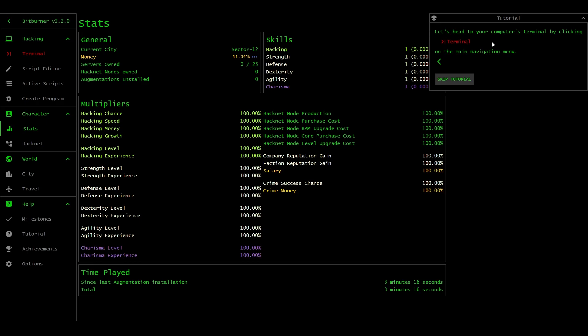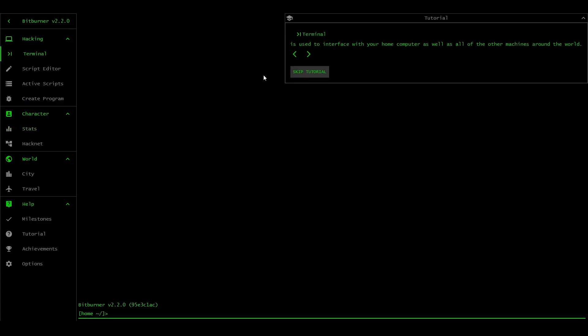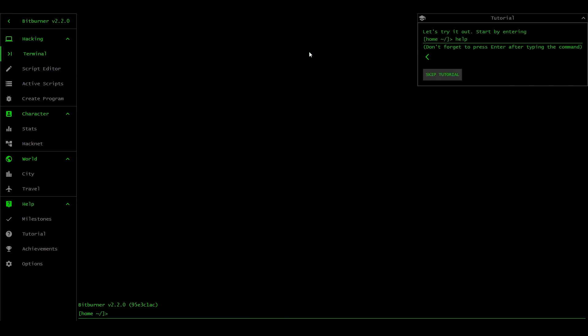Stats show a lot of important information about your progress such as your skills, money, and bonuses. Let's head to the terminal by clicking terminal. The terminal is used to interface with your home computer as well as all other machines around the world. This is cool - it's a little bit more hands-on. It's a little less Hollywood hacking, though it still kind of is. Hacknet is a bit more of a Hollywood hacker game, which is much more popular - probably have to pay for it, but it's pretty cool as well.